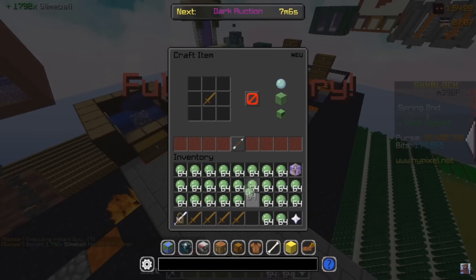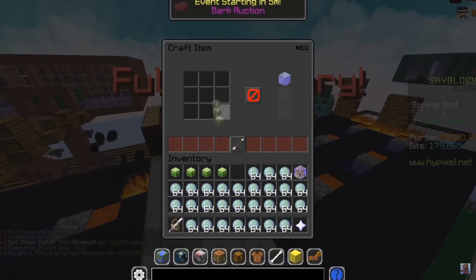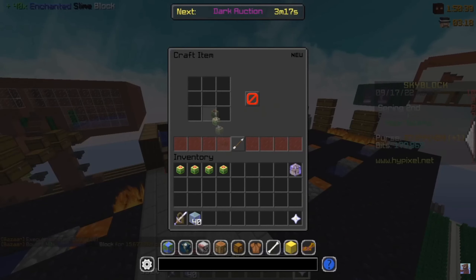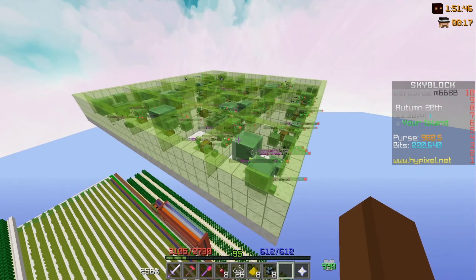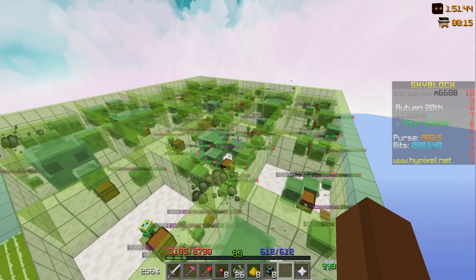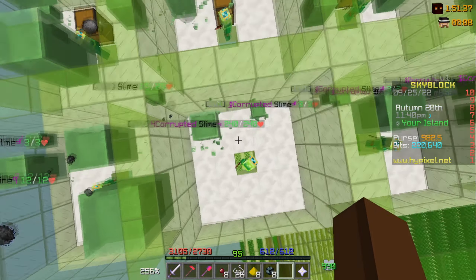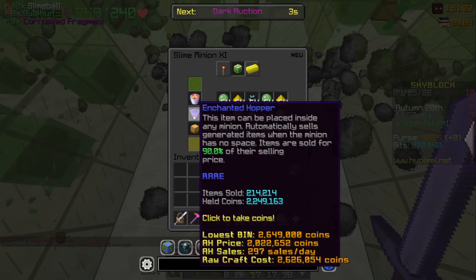Now in my previous videos I have been using a minion setup of 20 slime minions, and only recently I decided to add 5 additional minions which ended up costing me about 40 to 50 million coins. These minions have been AFK'd again for 7 days, but instead of 20 minions we now have 25 minions. These ones actually don't have the storage chest next to them because it's actually not important.